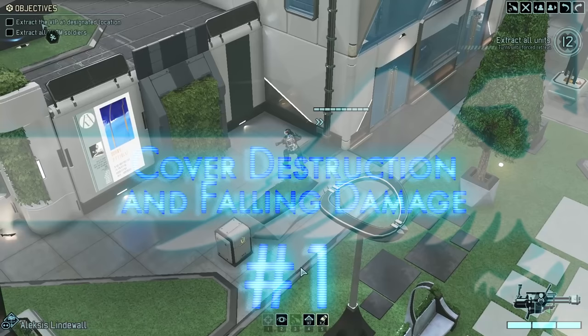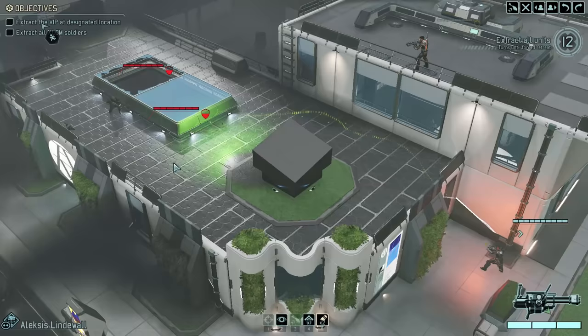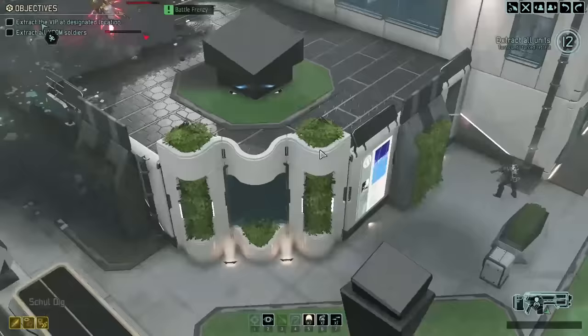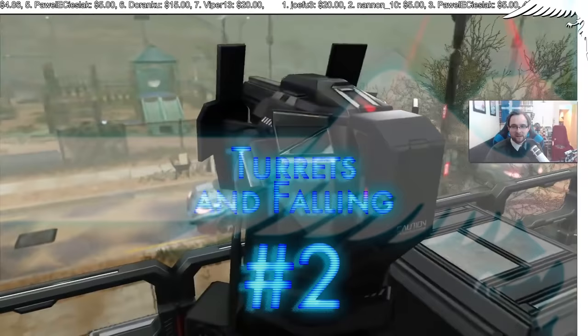Number one: cover destruction and falling damage. In XCOM 2, pretty much everything on the map can be destroyed one way or another — with grenades, grenade launcher rounds, mini rocket launchers — there are a number of ways you can destroy cover. In addition to doing damage to an enemy with an explosion, if you destroy the floor from under them they will take falling damage, which can add a little bit of extra damage. However, be careful not to shoot the floor from under yourself — that can end badly.